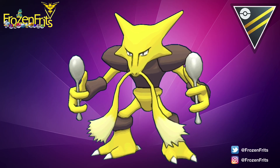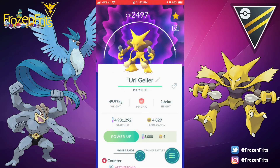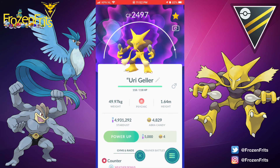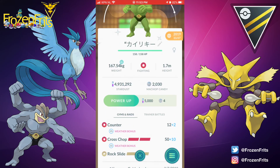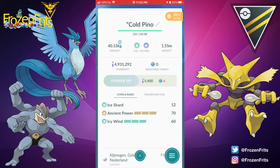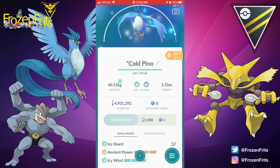Hey guys, today we're gonna take a look at Alakazam in the Ultra League. I got this Rank 1 with Counter, Fire Punch, and Shadow Ball. We're gonna bring Machamp with Counter, Cross Chop, and Rock Slide, and Articuno with Ice Charge, Ancient Power, and Icy Wind.